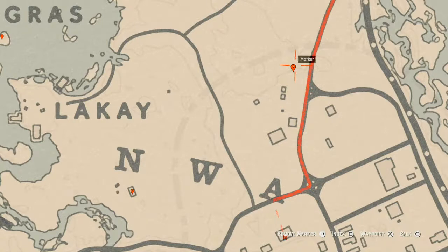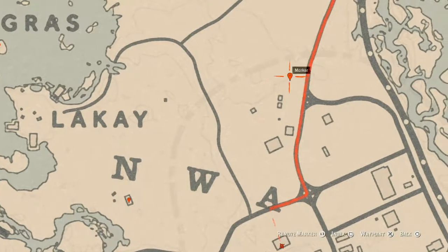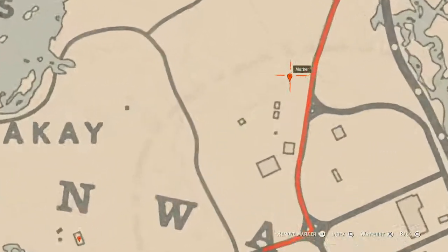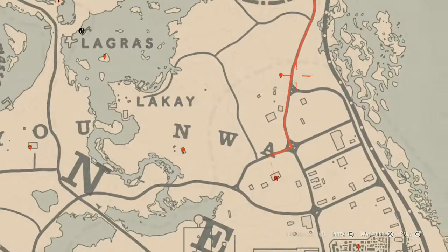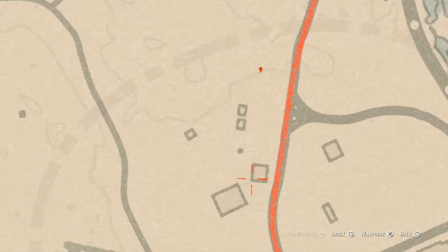Let's go up a little bit to our next marker which is another fossil — this fossil is randomized, I cannot tell you guys what it is. Come over here, there's like a bush, right in between the bush at this location with your metal detector and that's what you will get. Remember to pay attention to the lines.